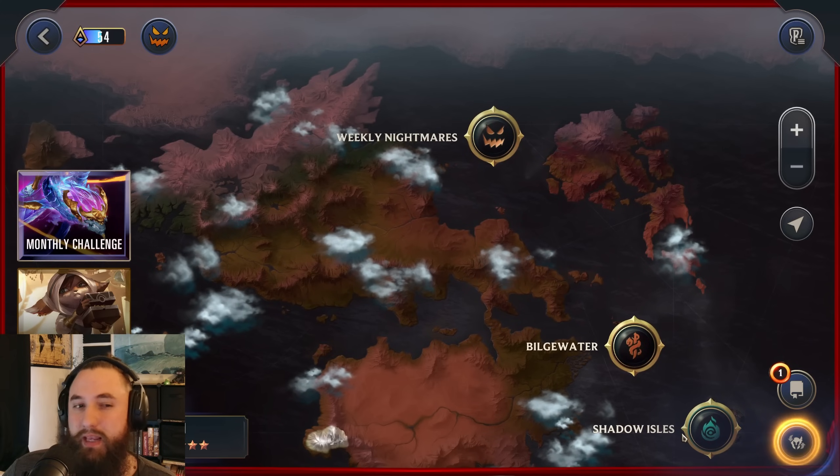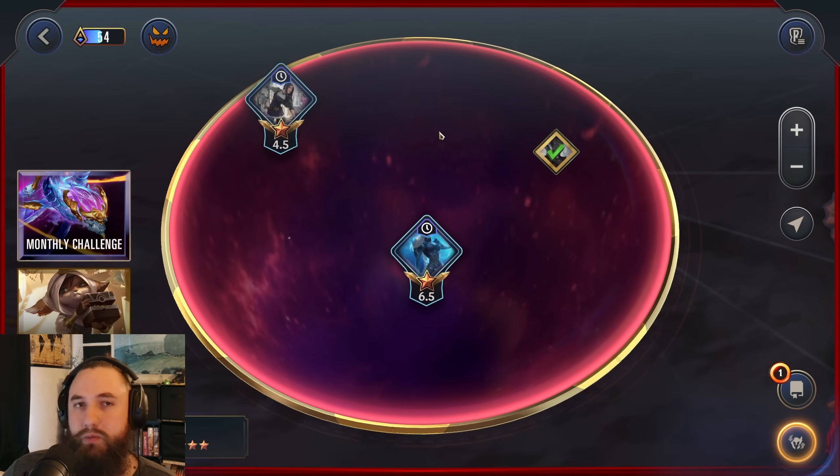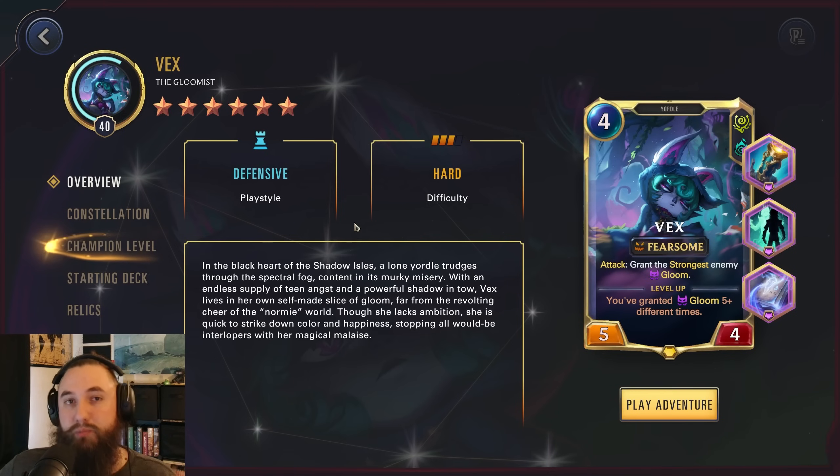Instead of the Viego adventure where we've been testing most other people, we're also clearing this week's weekly nightmares. Today we're going for the 4.5 Sweep Oceans: when either player plays a spell, give their weakest ally Elusive; Suffer — round start deal 3 to all the player's damaged units; and Deadly. Vex isn't necessarily great here — she doesn't have special synergy with these powers — but we're still showing her off and comparing her ranking to other champions. If you appreciate the daily content, a like and subscribe is greatly appreciated.